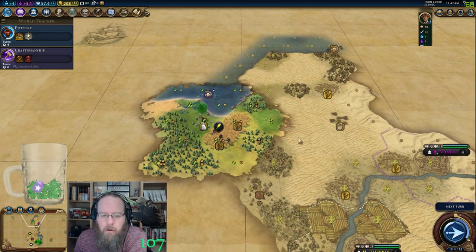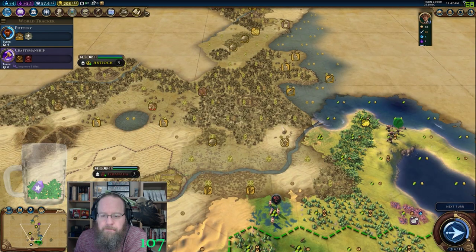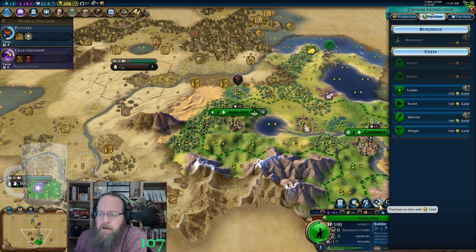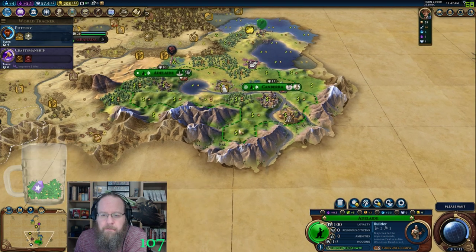Oh, we got a hole! How many more turns until we can buy the monument here? 240 gold — three more turns looks like. We're going to have the monument here, which is fantastic.